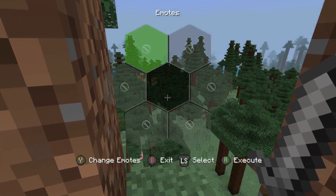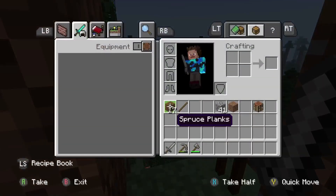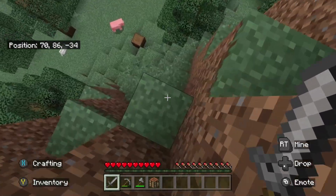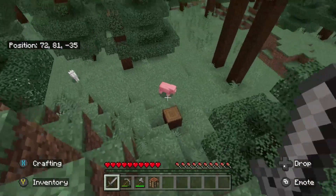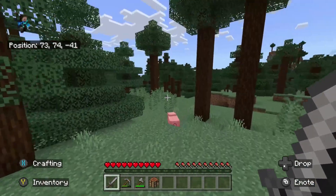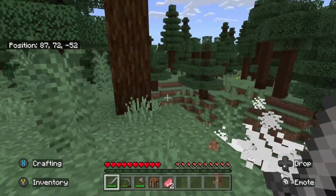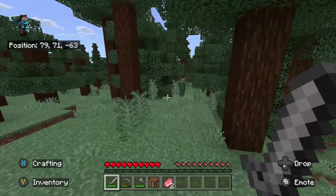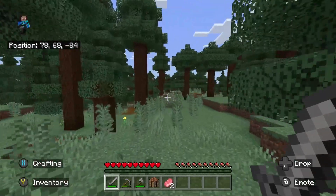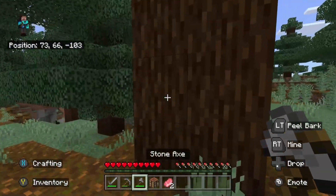We should throw a crafting bench down there as well. Do I really not know how the buttons work anymore? Go take out that pig - bacon! Come here, bacon bit. Thank you. Go ahead and gather us some food. Let's get over here into this Mega Taiga.